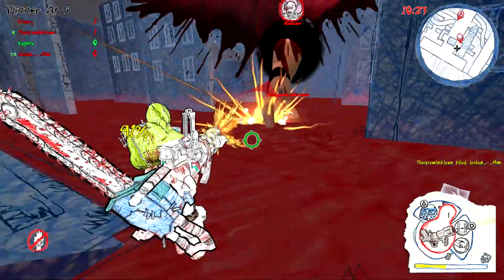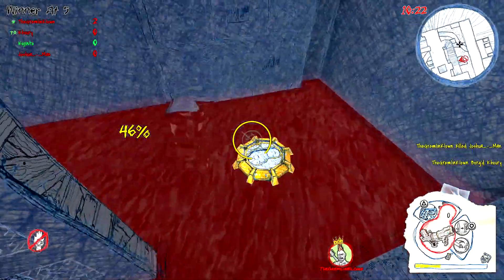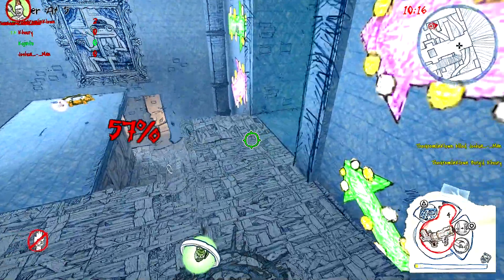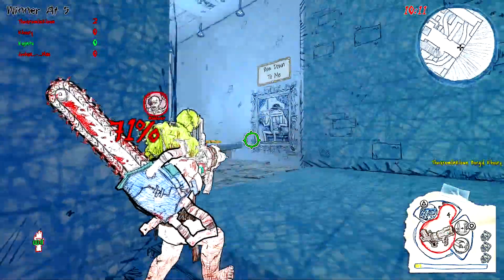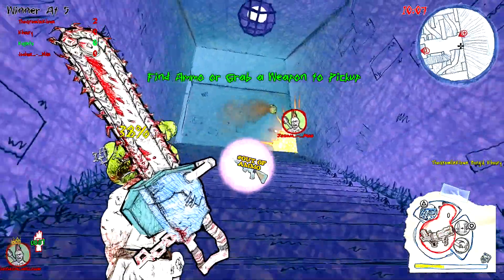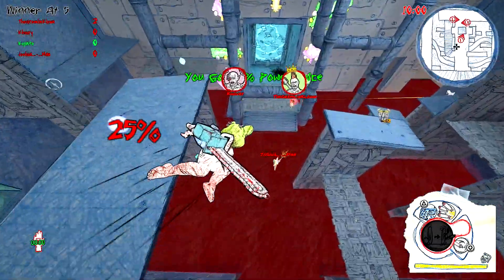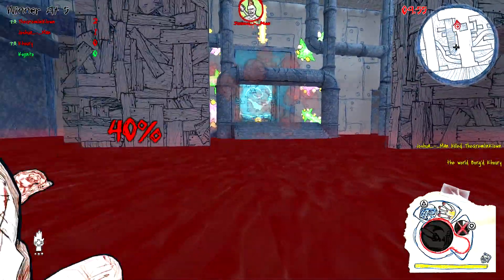The weapon I have now is a quad rocket launcher. The weapon that other player has, which looks like a giant floating arm, is a special power-up you can use every now and then in a match — not really a killstreak reward, just something on a timer. It lets you use the creator's hand — the kid who drew everything in the game — and you can choose machine gun fingers, rocket launchers, or use his pen to aim and stab enemies for a one-shot kill.